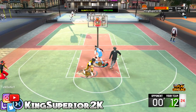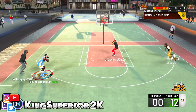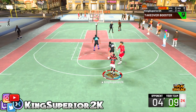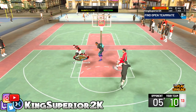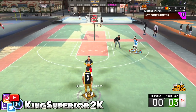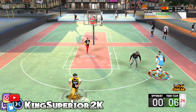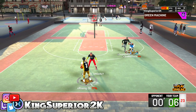Another way to quick stop is flicking down on your right stick without holding RT. I like to use this one when I'm running out of the paint — I'll show you some clips in a bit. You can also use it when you're completely wide open and no one is near you. The reason I use the up flick a lot more is because defenders still chase me, and the up flick makes your player step back so you get a little more space.